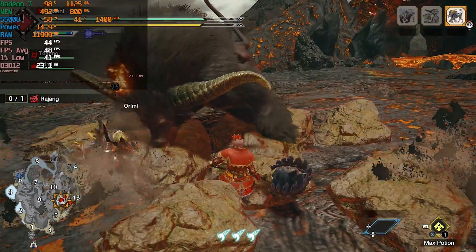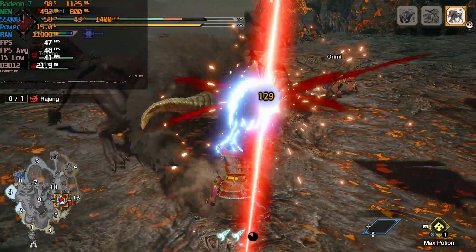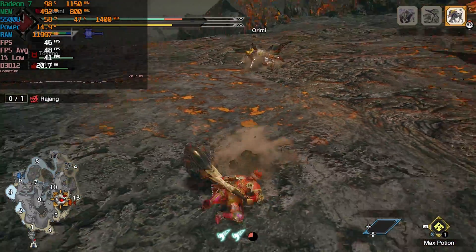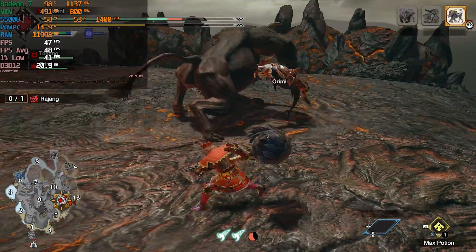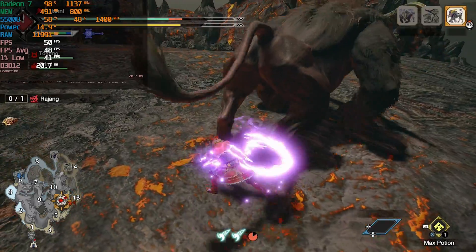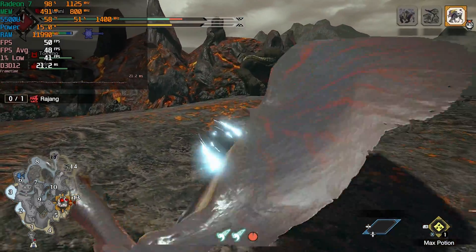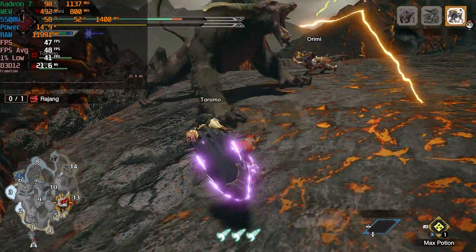I decided to check out Monster Hunter Rise, a game that already ran pretty decently on this chip. Right now we're running with the lowest in-game graphics settings, but we do have the render resolution set to 100%. At the lowest preset, it tries to set it at 70%, which means you're running at a pretty noticeable reduction in resolution over 1080p.